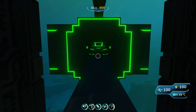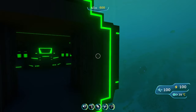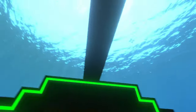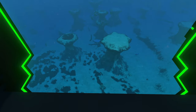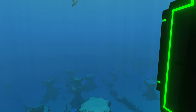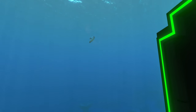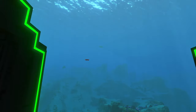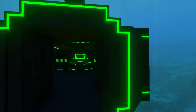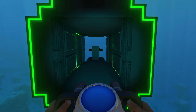Heading towards the back of the submarine we have this big glass area, which I really like. I'm not sure how many other modded submarines have this type of area, but I appreciate it because it sort of reminds me of the Sea Truck aquarium module — you can see the outside of your submarine and what's around you. It also gives some interior lighting to the submarine, otherwise it'd just be really dark in here.